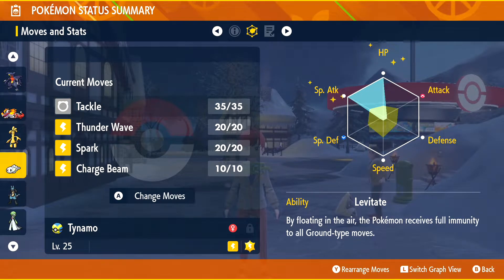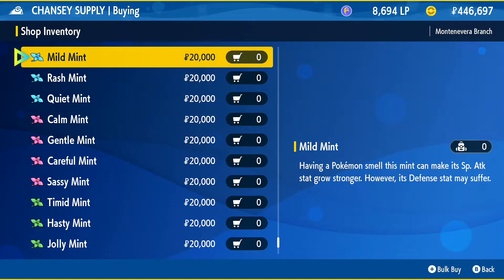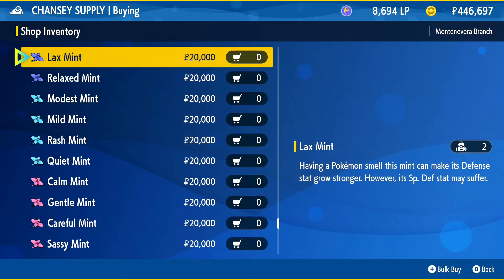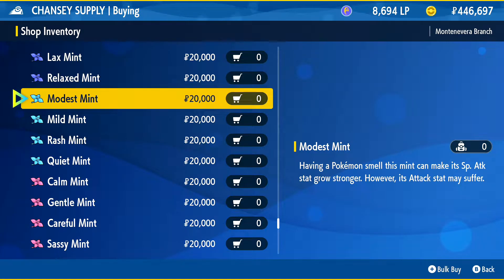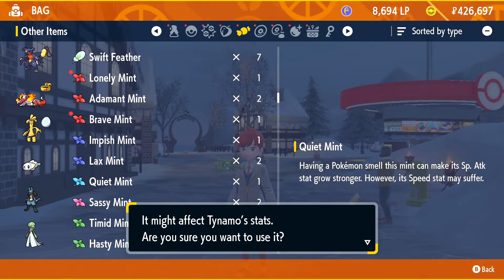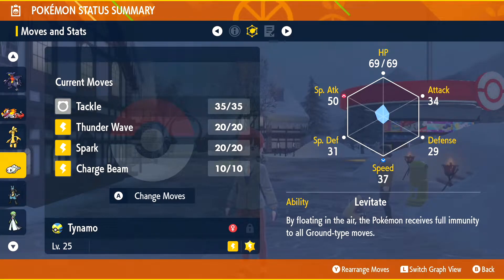The next thing we want to do is fix the bonus and detrimented stats from its nature. It's getting a boost of physical attack and we don't want that. In addition, we don't really want it to have a lowered special defense either, because we're expecting it to get hit. So we want to go to the bottom half of Chansey's supply place and start looking at these mints. We want something that's going to boost special attack for a stat that we don't care about — we really don't care about speed — so we're going to go with a quiet mint. Stats are going to change; it was on 46 special attack before, and now it's on 50. We've gained an extra four.